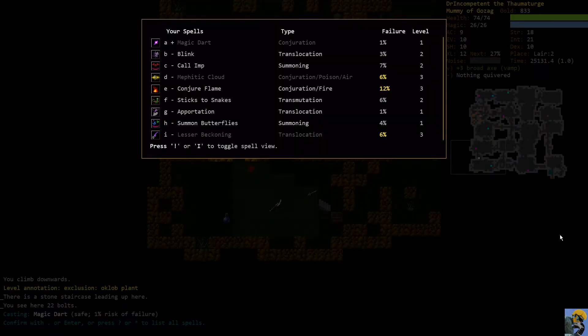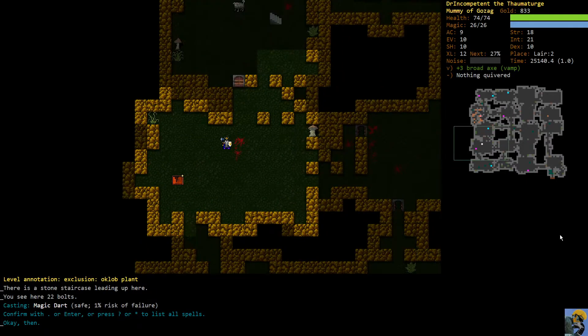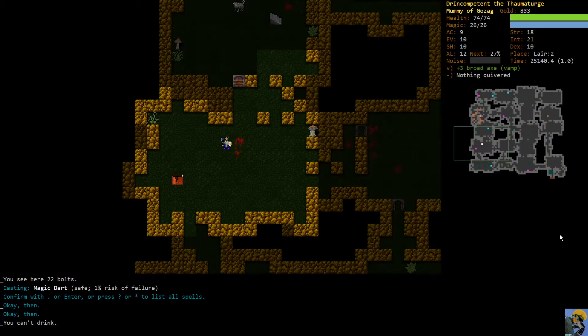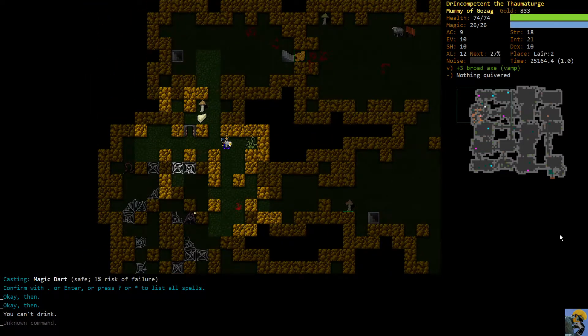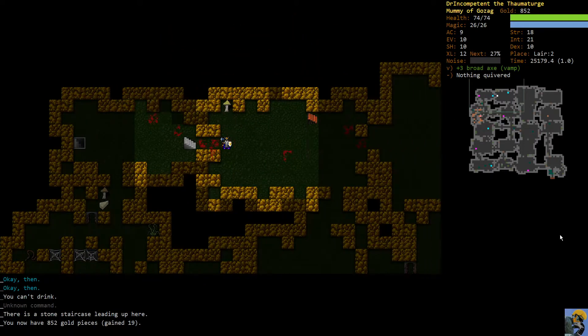Let me look at my spells now - pretty good, pretty good. My fail rate's getting really acceptable with this shield on. I pushed the Q button to check my potions and I'm like, oh yeah that's right - no potions for me. All right, where'd you go buddy? Here he is, let's just bring him back here.